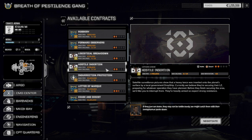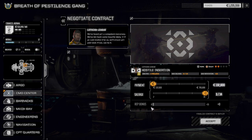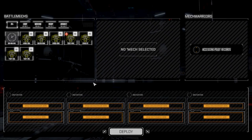We're going to do hostile insertion. Really, what we're looking for is salvage today. We do have a good amount of money, so we're not really worried about that. Our financial report is coming up, and we're still working on stuff in the engineering department. But we're going to take this mission today and hopefully just go all salvage. Hopefully we can find some good stuff in here, but we'll see how it goes.